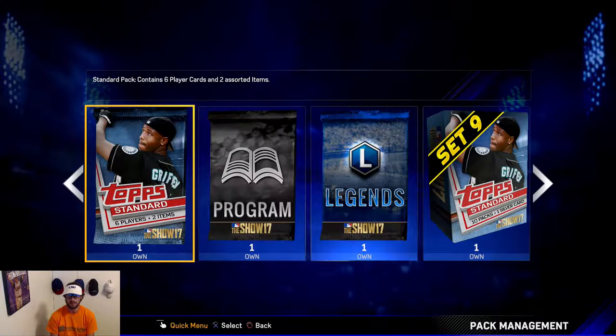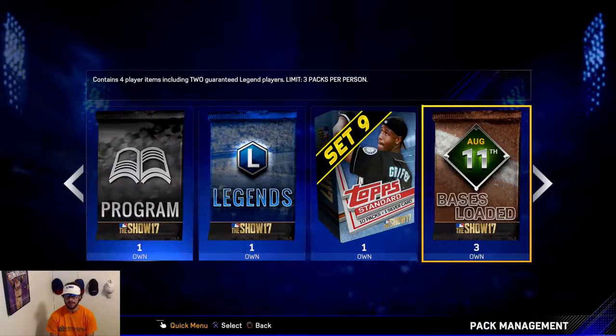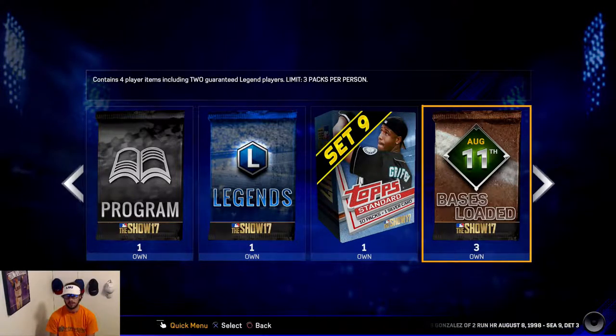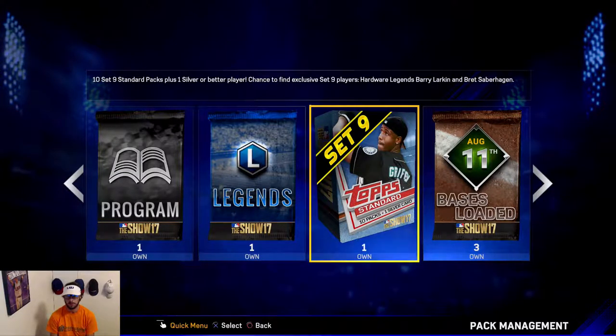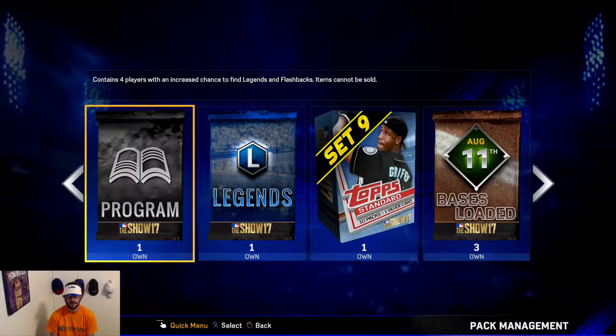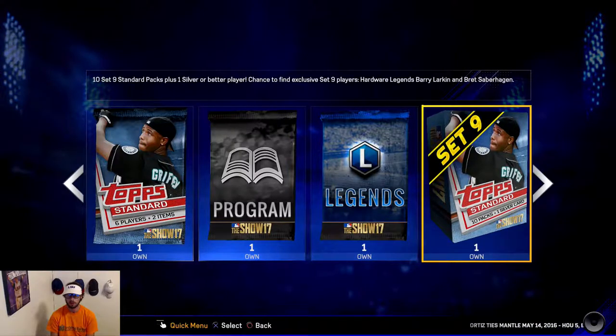Instead of spending on players wisely, I bought some packs. I got three Bases Loaded packs with the two guaranteed legend players — that's 30,000 stubs for those three. Then I bought a 10-pack bundle, I have a legend card from the Brooks Robinson program, a program pack from Brooks Robinson, and then the pack from the battle royale that we've yet to open.